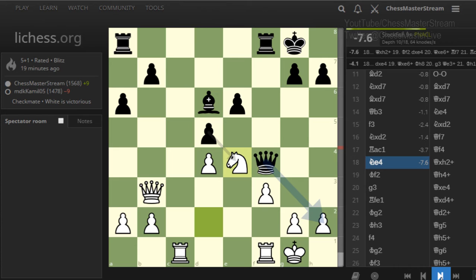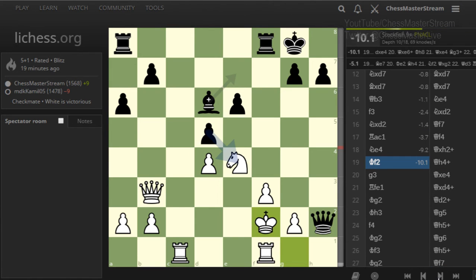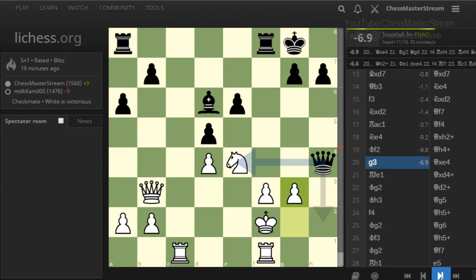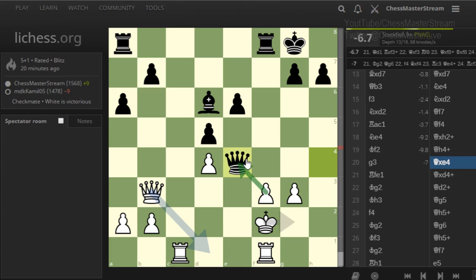I decided to put my knight up for grabs — in case they take it, I can take their pawn with a check and pick up their bishop. Of course they started with a check, and minus 9.2: basically this is the last stand for white. They give me another check, I block with the pawn g3, and now they pick up the knight. I can't take back because of the rook — there's a pin.